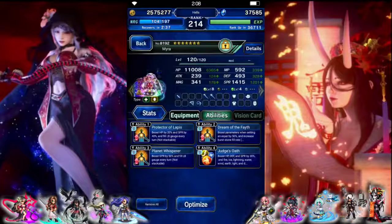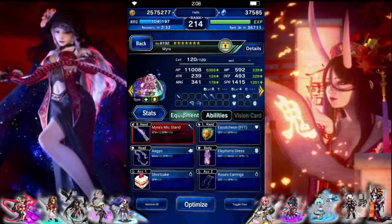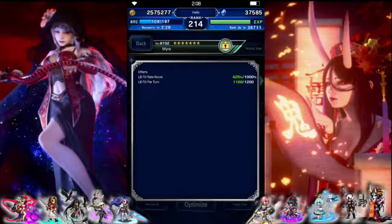Myra is here to cure the imperils and just be our healer. So health, spirit, and limit fill. We have 11 crystals and 425 fill rate.